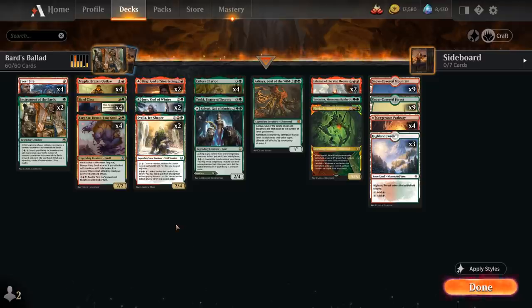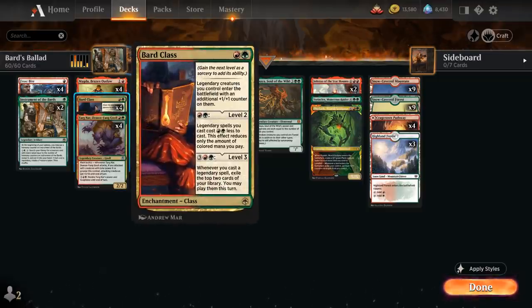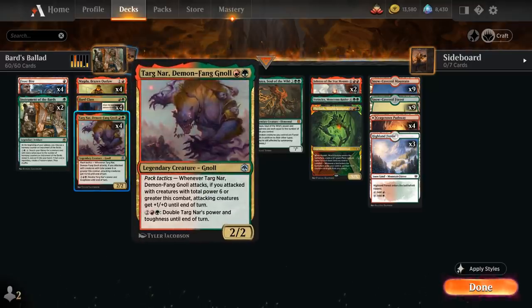The rest of the deck includes the full playset of Targonar, a 2-mana 2/2 legendary gnoll with Pack Tactics — whenever Targonar attacks, if we attacked with creatures with total power 6 or greater this combat, attacking creatures get trample until end of turn. This benefits from the additional +1/+1 counter on our creatures, and for 4 mana we can double Targonar's power and toughness until end of turn, representing a ton of extra damage the opponent needs to respect.